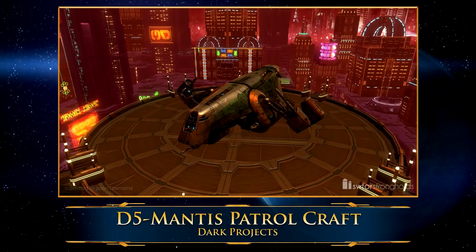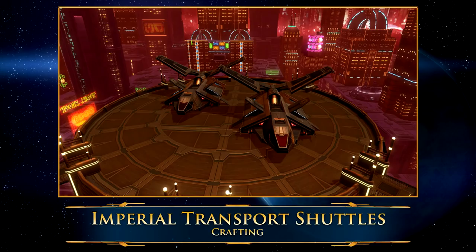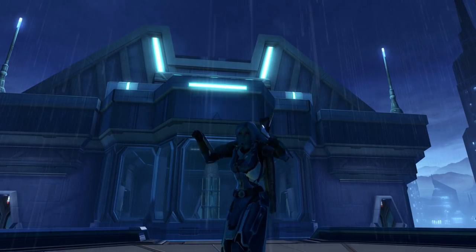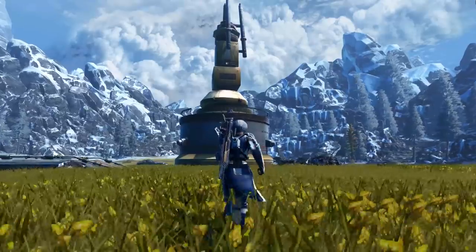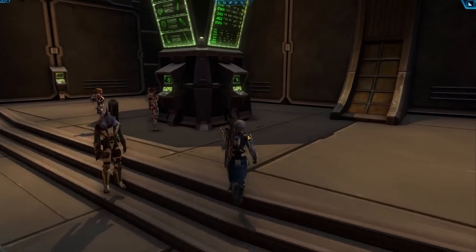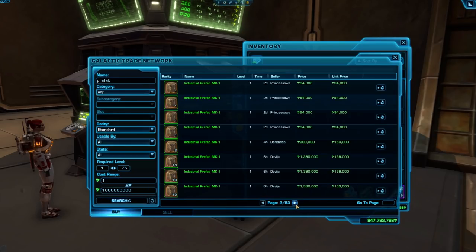So you can definitely get yourself the luxury Imperial agent ship for your trooper's home base. Be aware that the starter strongholds don't have big enough hooks for these giant starship decorations, so don't buy one if you only have a Coruscant or Dromund Kaas stronghold. And that's it — that's a full rundown of the over 150 decorations that come from crafting. In addition, some of the reputation decorations also require these crafted materials we've already talked about. As mentioned at the beginning, if you don't want to craft these yourself, you can also often buy either the crafted item or the actual decoration from the GTN.